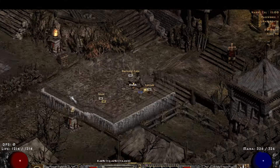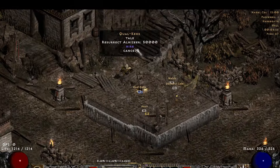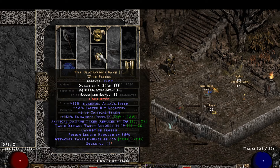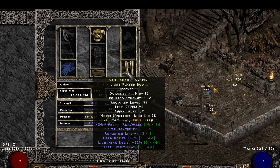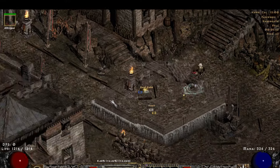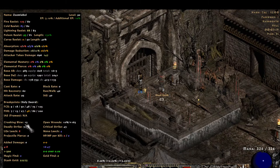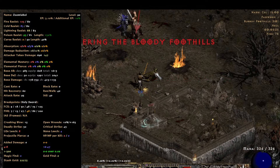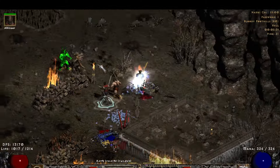Let me res my Merc real quick and I'll show you. I've got Pride, G-Bane, Andariel's Visage, Laying of Hands, String of Ears, and just some random boots — Gores would probably be better, but it doesn't really matter. That's pretty much the setup. I'm at 37 Deadly Strike, but with my Merc it bounces me up to 52. So you get a good boost on your Deadly Strike from that. It's a pretty cool setup.